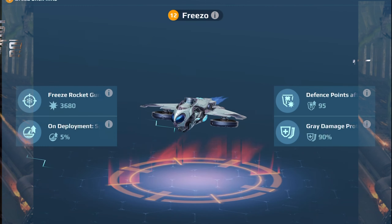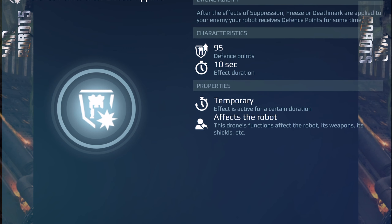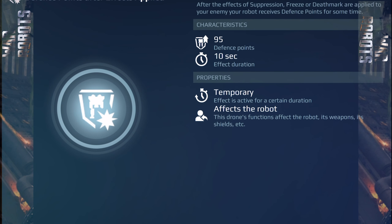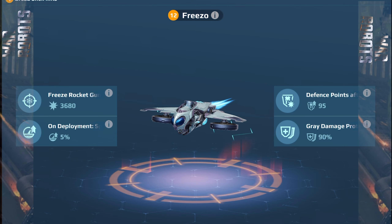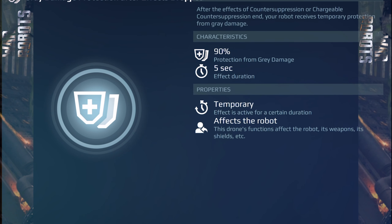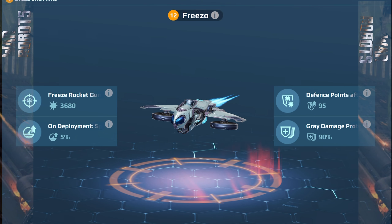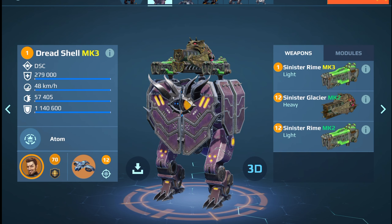Hello my sisters, hello my brothers! I'm so happy to be with you again today. I wanted to try something with a Freezo drone, but this fight turned into something completely different — you will see later. So with Freezo, if you hit the enemy with the suppression, freeze, or dead mark effect, you will get 95 defense points every time.